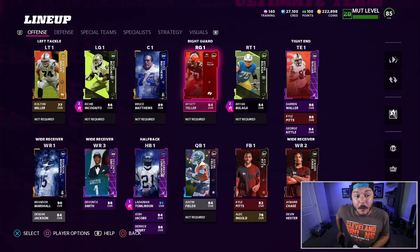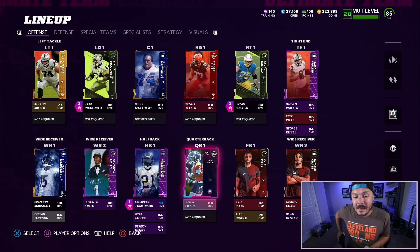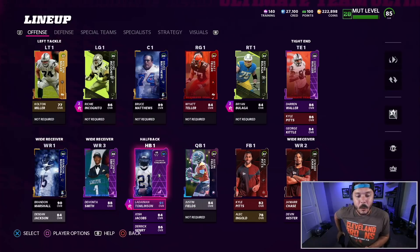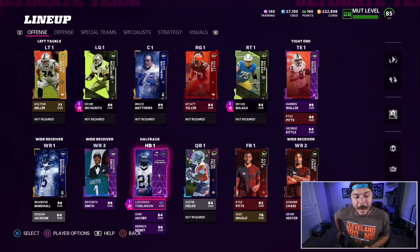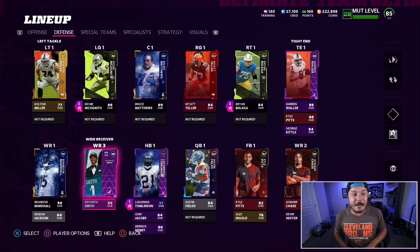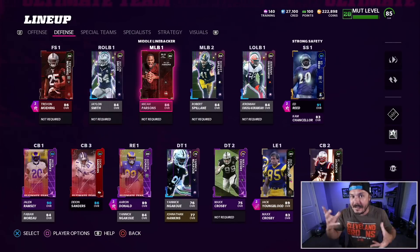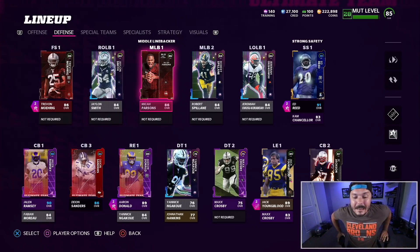I finally updated the offensive line a little bit. Look at the team — keep in mind Devin Hester, George Kittle, and Cam Chancellor are going to be coming along. We got LaDainian Tomlinson, 91 overall running back. We pulled the halfback strategy pack, which gives all the boosts to the running backs. Brandon Marshall — if you don't have him, absolute god. Jamar Chase, DeVonta Smith. On the defensive side I really need your opinions — we used one of our Aaron Donalds. If I'm missing anyone you think will be good for seasons or weekend leagues, let me know below.